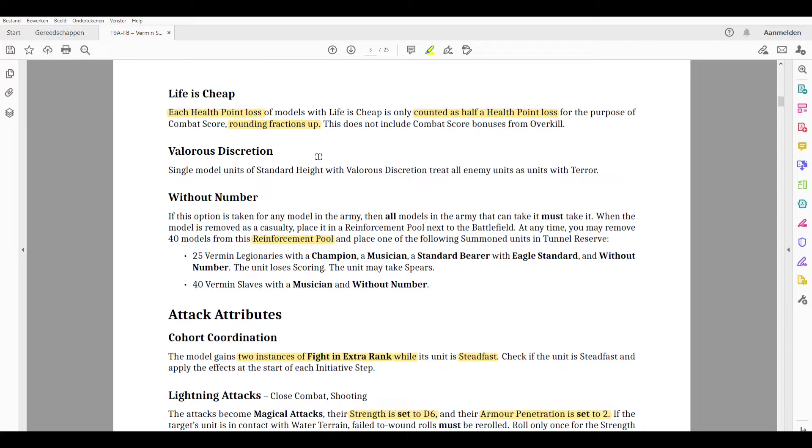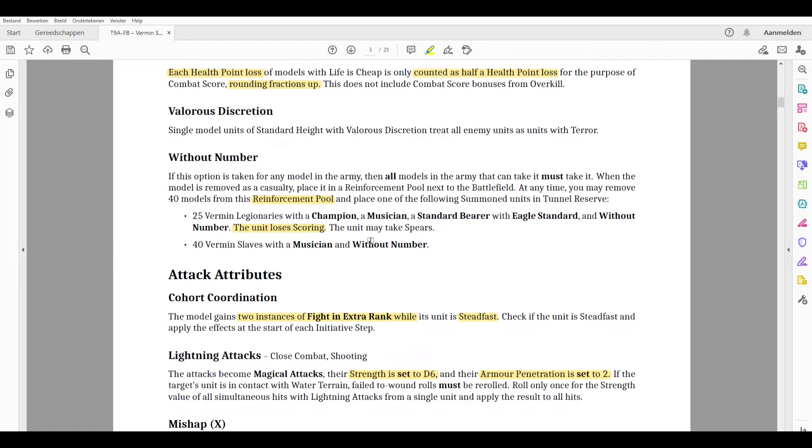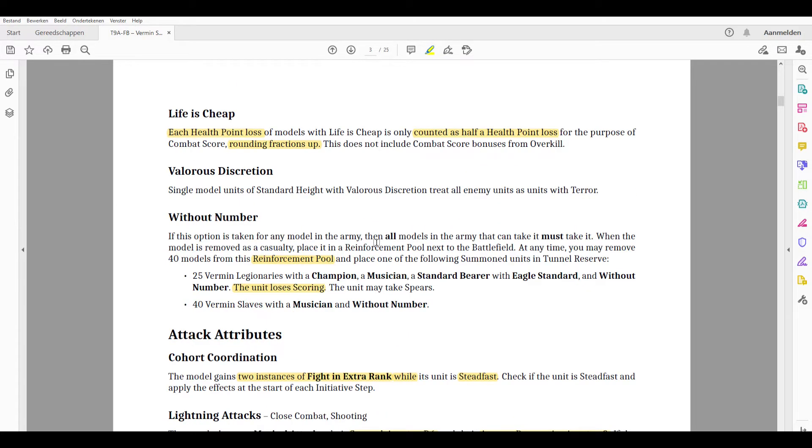Valorous Discretion means you treat all enemy units as having Terror. Without Number allows all models to respawn after dying, though those units lose scoring — however units with tunnel reserve retain scoring since they're on the army list. Notably there's no rule anymore that increases discipline via rank bonus, and some of the discipline values in the book aren't pretty.